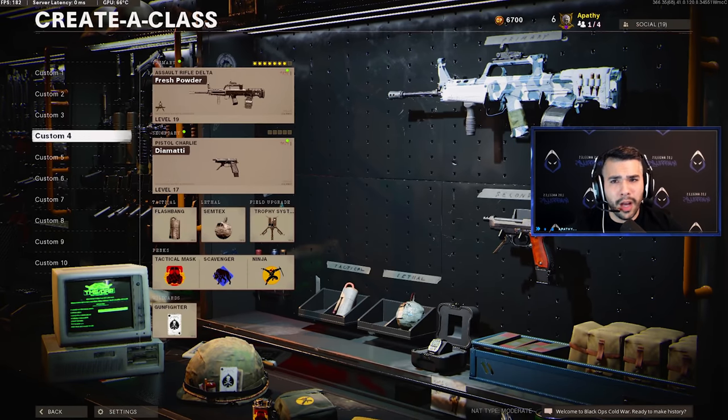Today we're going to be showcasing the no recoil QBZ pro player class setup. This gun is so freaking dominant. A lot of you guys know the meta changed recently — the QBZ is the go-to gun. It is the AR that most players are using right now. Obviously you have your Krigs here and there, but this gun just does it all. Let's dive into the class setup right now and then go over some gameplay.